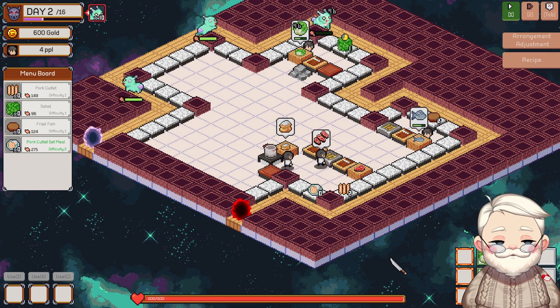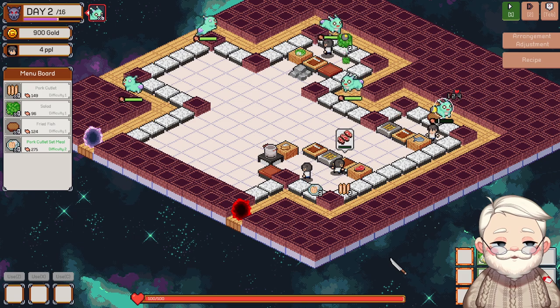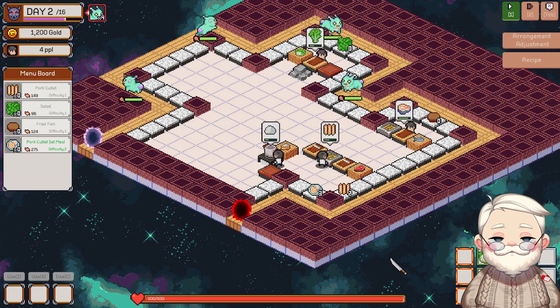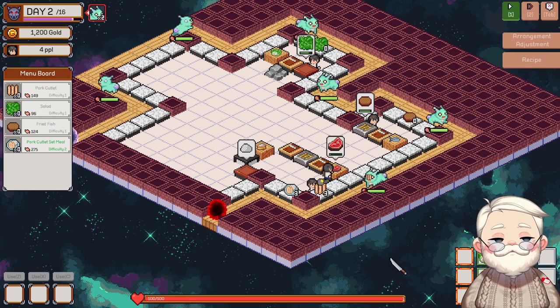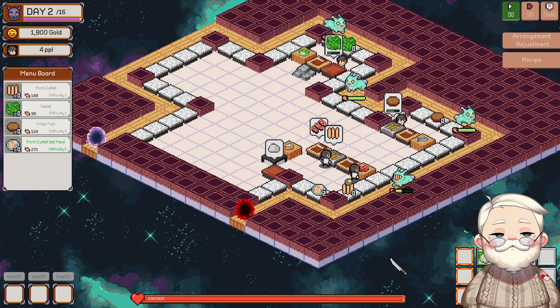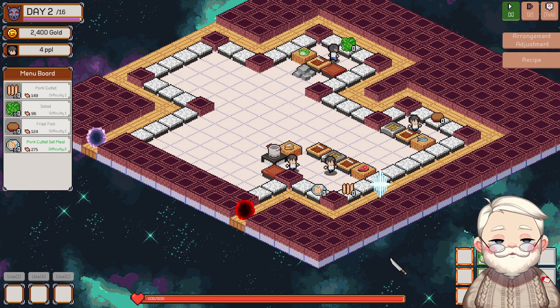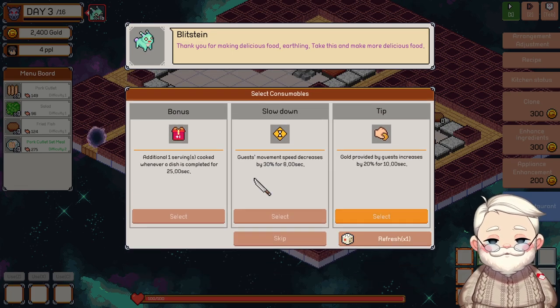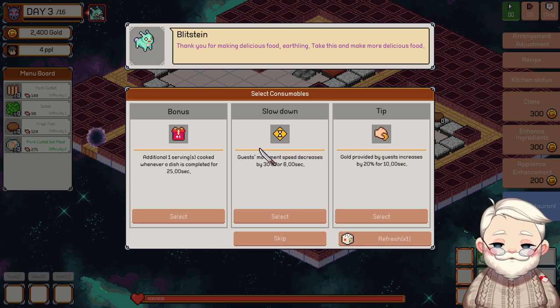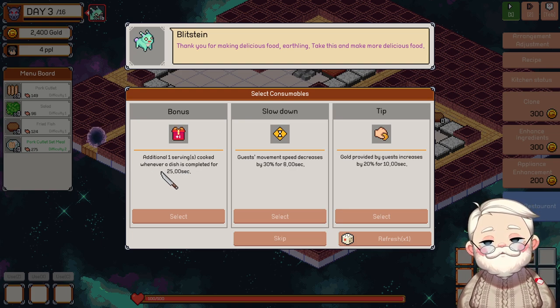Hurry up, make the salad. Really hoping they don't make it to the pork and the pork just piles up. It's not working out that way — the pork's a great finisher. Guess movement speed decreases if I hit the slowdown. Gold provided by guests increased by 20% for 10 seconds — is that good? I think the massive slowdown might be the way to go.